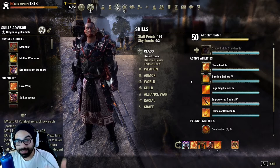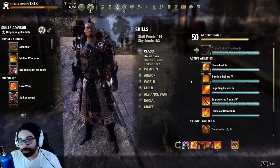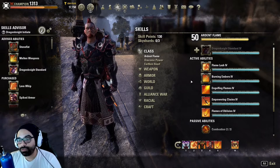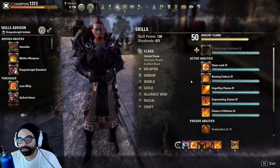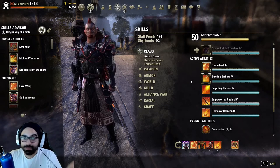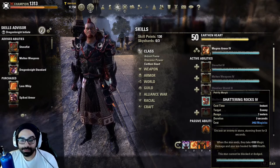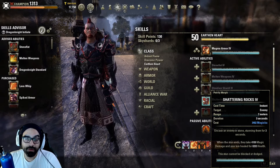This makes fighting against that person super predictable, and when they don't have the whip proc up, the rest of their abilities hit fairly weak — there's literally nothing else in the DK kit that most of those individuals would utilize. Which makes fighting against those builds, especially if you're a skilled player, really predictable and easy to time — you know exactly when this person is going to hit you with their burst because it's overly simplistic, and that person then has to turtle for a while.